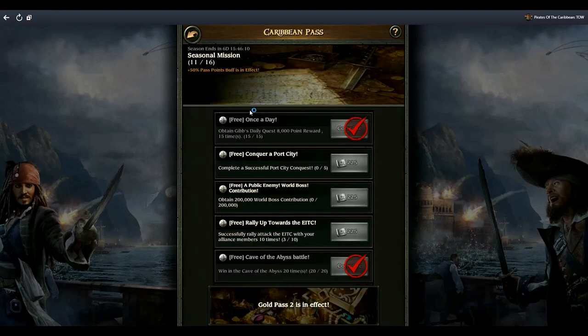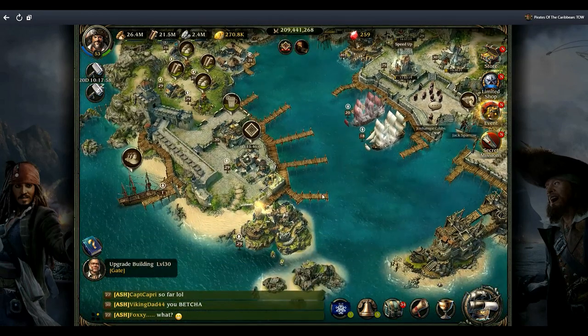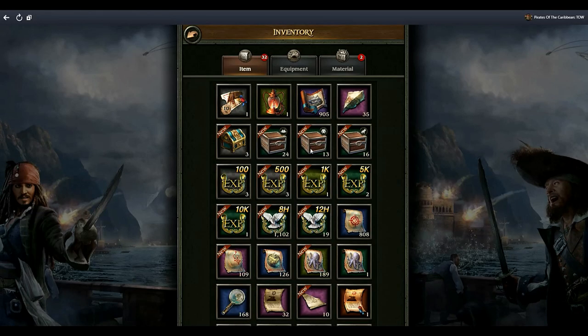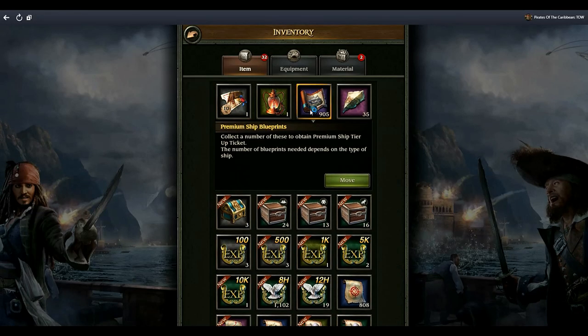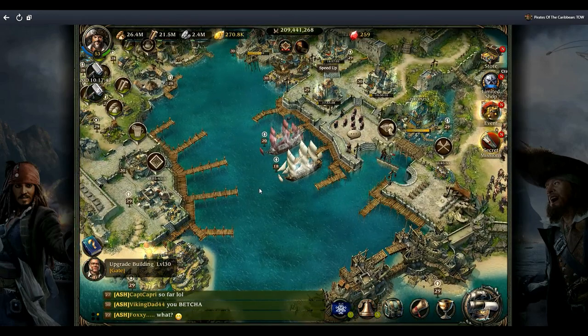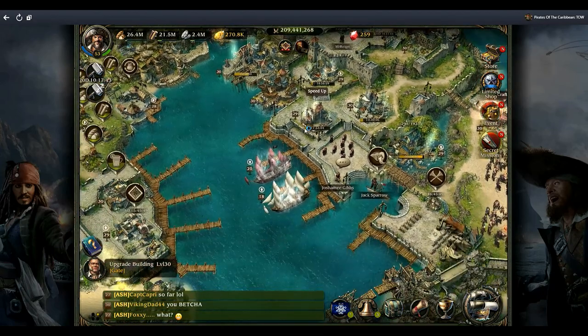This event is going to come to an end fairly soon. We've got six days left on the whole event. At the moment I'm just getting normal chests, but there are sometimes blue tickets and premium ship upgrade tickets. I need 95 more to have one more mammoth galleon, which will be number five for me.